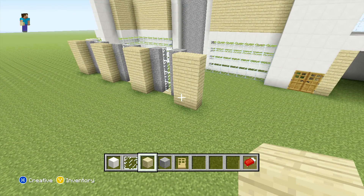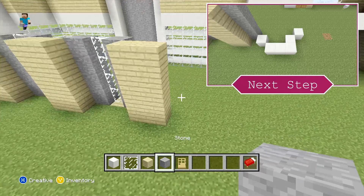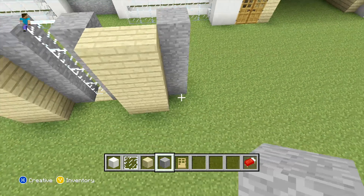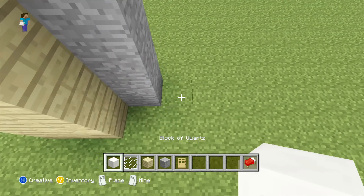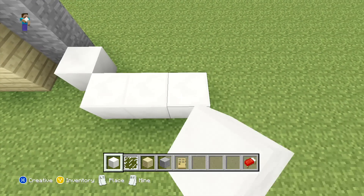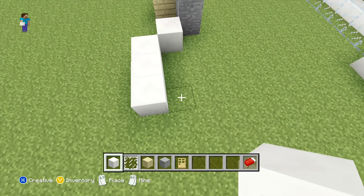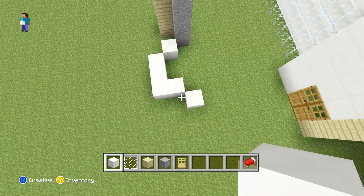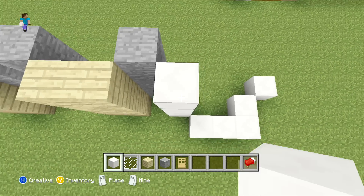That's that bit done. What we are going to do next is place up one more row of stone and then after that we're just going to be placing a pattern up with our quartz. For this bit it's not easy to explain so I suggest you just follow along on screen, but again there is an image in the top right hand corner if you want to use that. After you place the bottom row, just extend all of the quartz up another three, same as we have with our stone.